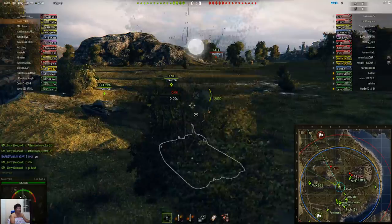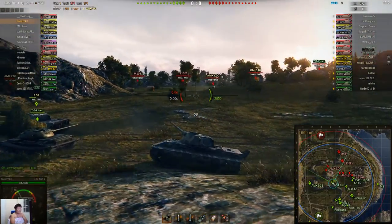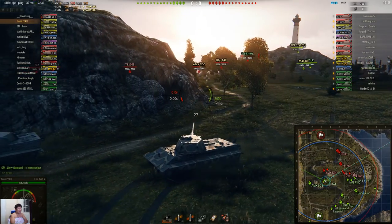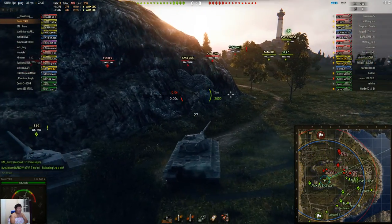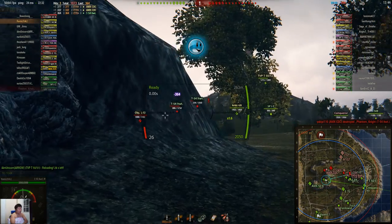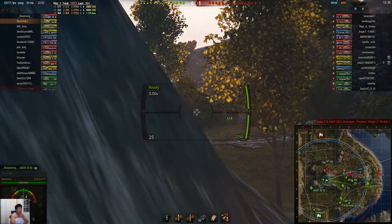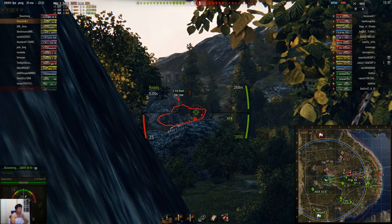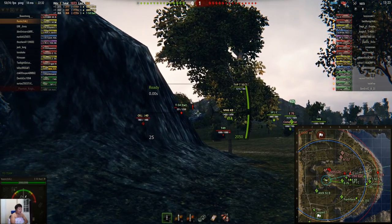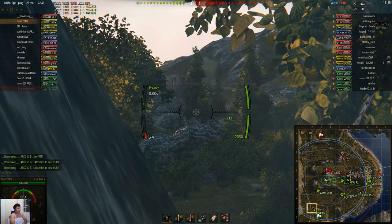And here we are on Cliff. Firing on the move with full bloom — it hits. I look for my next target, not the E-5, make it the CDC. Full bloom, firing on the move — hits again. That's what I really love about this tank. This is only my second game and already the gun performs brilliantly. Wherever you point the cursor there's almost no bloom at all. I've got this tank fitted with gun rammer, vents, and vertical stabilizer — that's likely making the difference, allowing me to hit targets on the move even across uneven terrain.